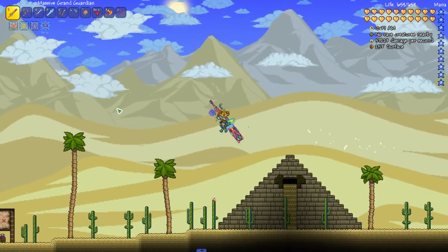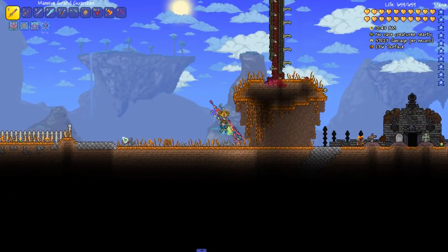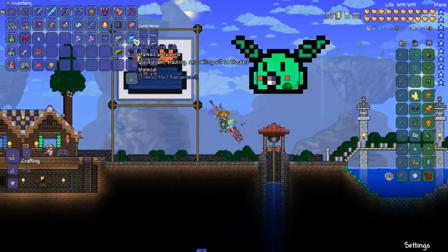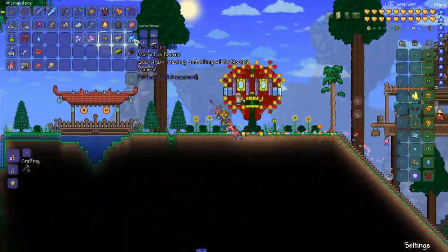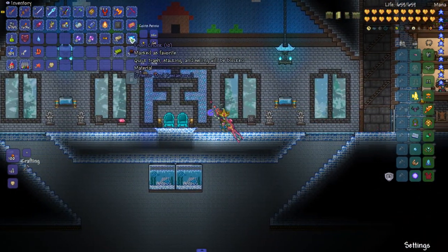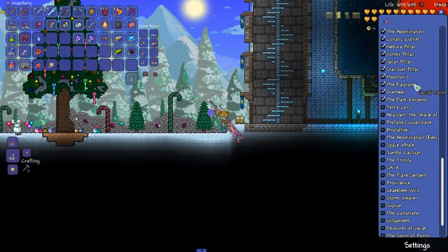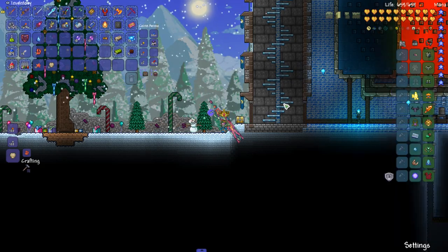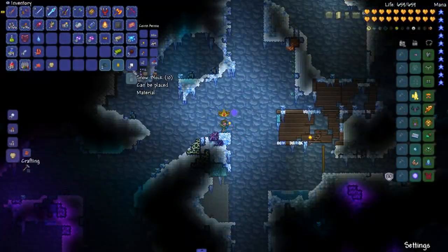I need it to rain because we're gonna go into the snow biome and hunt for frost chunks. These drop from mobs in Tremor Mod during blizzards - I need 25 of them to make a Frost Crown so we can summon the Frost King. Let's just sit here for a minute. Frost King is all the way back here but we'll try not to kill him too fast.